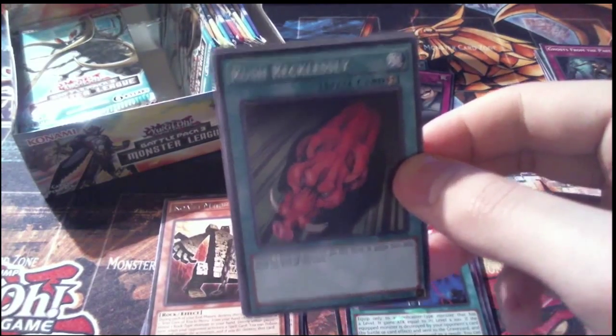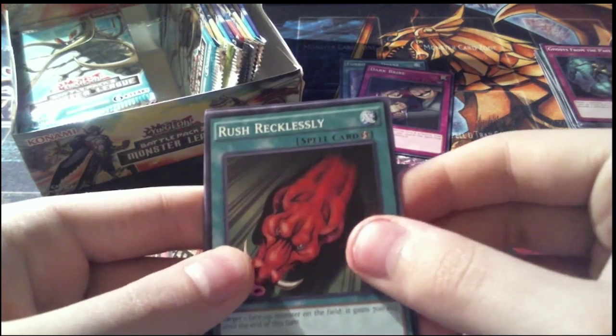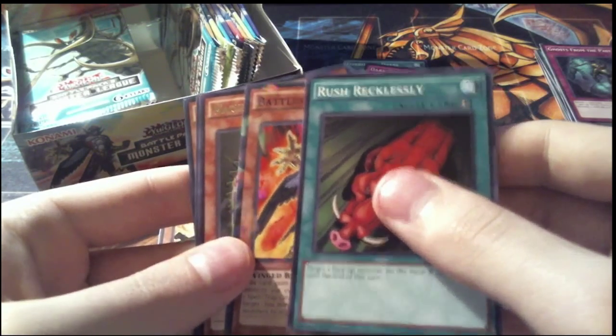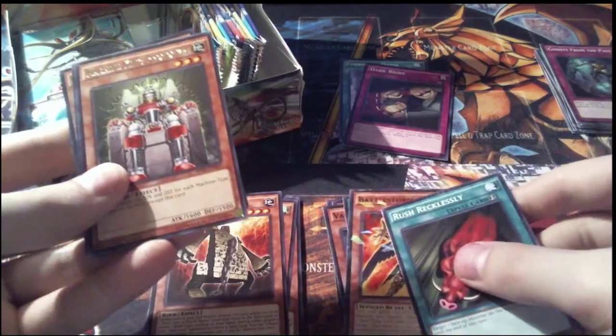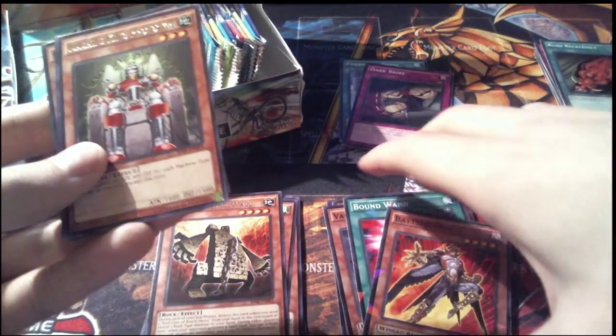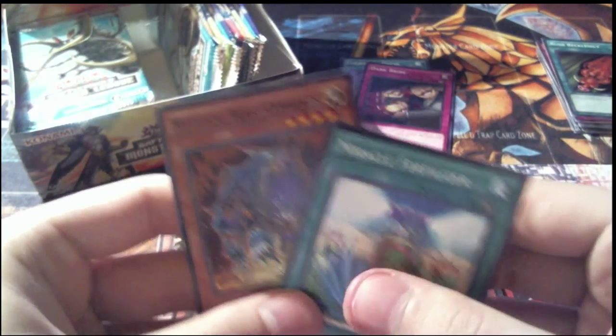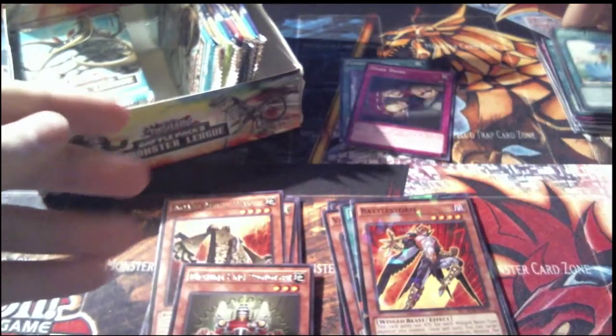Pack 8: we have a common Rush Recklessly, a Shatterfoil Battle Storm, a rare Machine King Prototype — which is pretty cool — and then Miracle Fertilizer and Mythical Beast Cerberus for our commons.